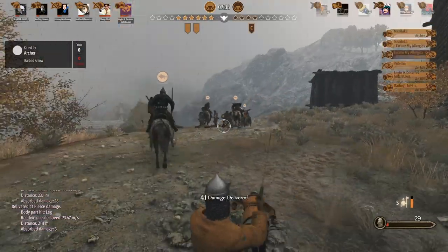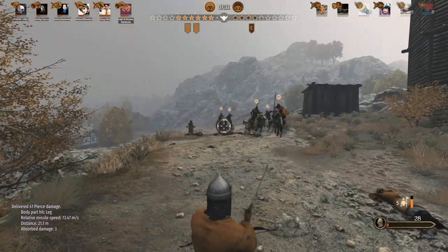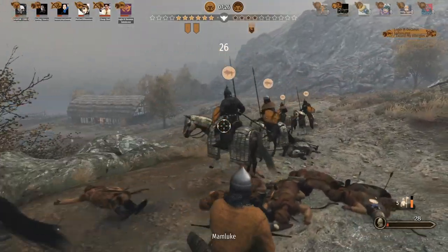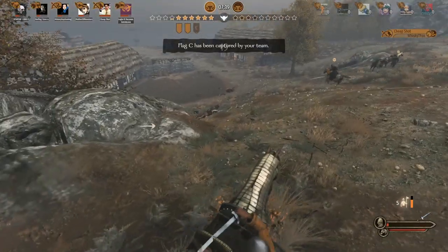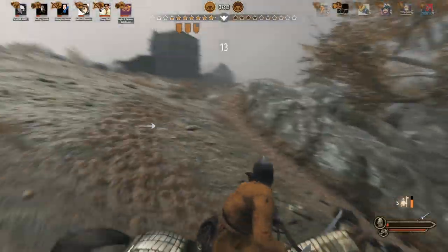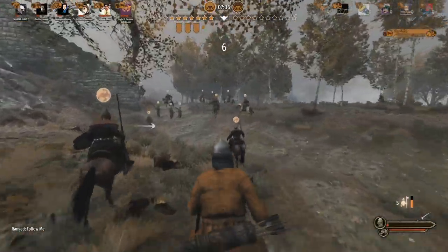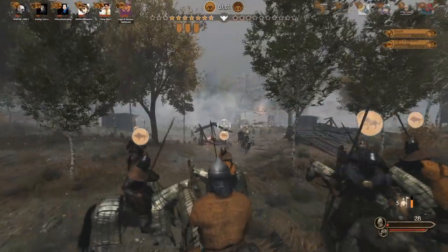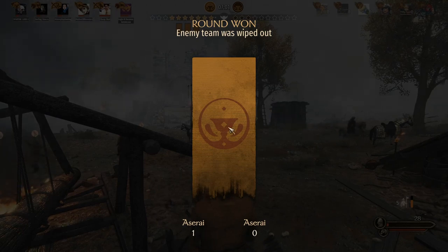I can take on one of these other guys but there's only a few left. As soon as I took on that guy, I died — it's usually how it goes. We still got five left. Now they start removing flags to force the armies to condense where they're fighting. My guys aren't following me — I must have had to reissue orders. We won — enemy team wiped out! Asserai versus Asserai, interesting.